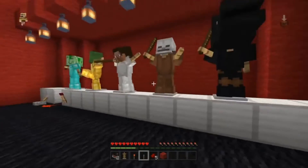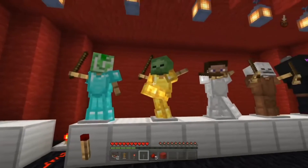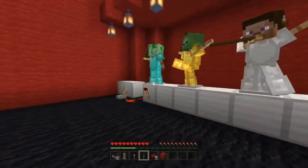Alright guys, so today we're going to be showing you how to make a dance troupe. We've got five members here: we've got the creeper, we've got the zombie, we've got Steve, we've got the skelly boy, and we have a big dragon person over here.